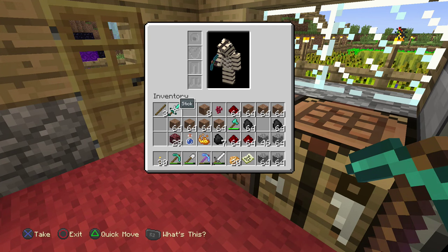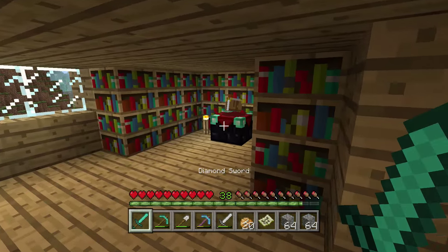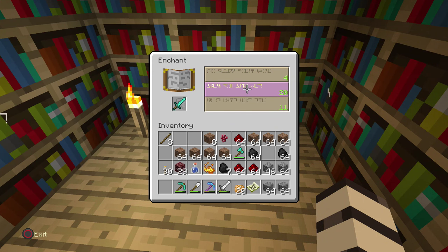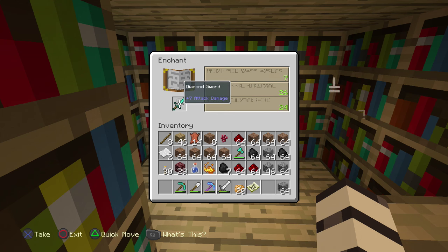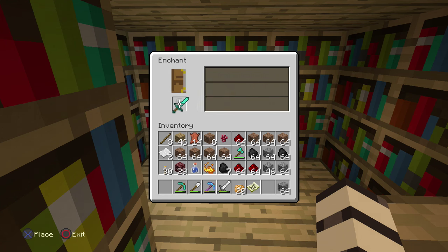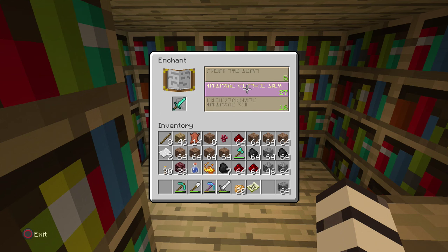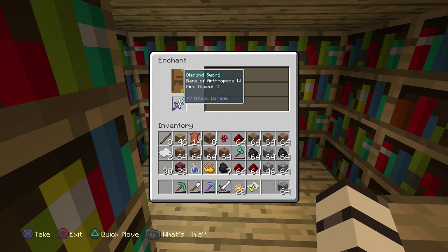You guys have suggested I make a potion of strength, so we're going to do both things: enchant the diamond sword I just made and then use a potion of strength and hit a cow to see how that works. I'm going to try for a level 25 enchantment. I added some extra shelves and we're getting higher numbers — I see a 26 as a constant, so let's try for a 27 or 28. Going for level 27 — we've never enchanted something this high before. And it is Bane of Arthropods 4 and Fire Aspect 2! So we're really going to be hitting spiders hard.